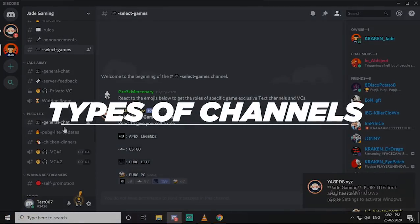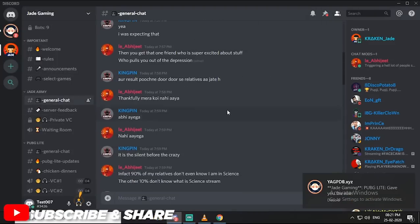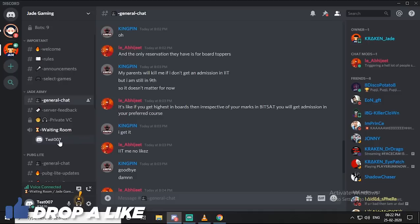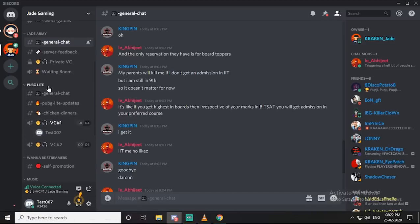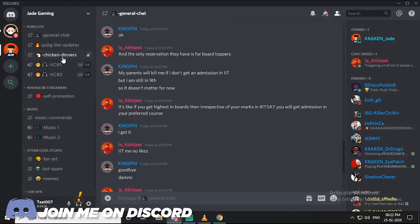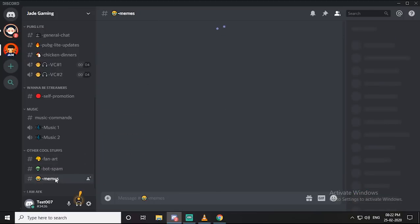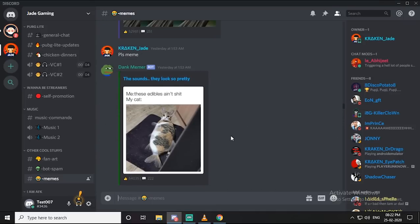There are two kinds of channels: voice channels, also known as VCs, and text channels. A text channel is similar to a WhatsApp group where people have conversations on various topics. A voice channel is where people join to have conversations while playing games or discussing something. VCs are the best part of Discord servers — if you're looking for teammates, join the VC of your specific game while playing so others know you're looking. Once in a VC you can mute your mic or headphones or both. There are also other channels like chicken dinner for screenshots, listening to songs together, memes, and promoting YouTube videos in the wannabe streamers channel.